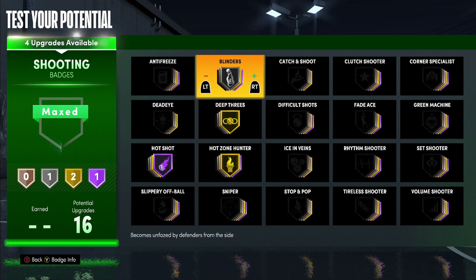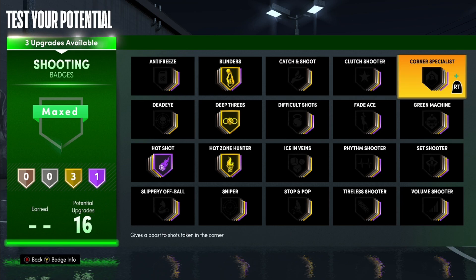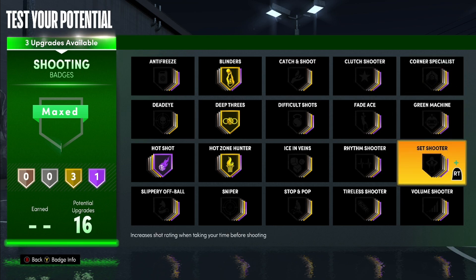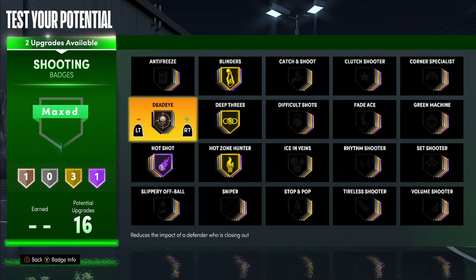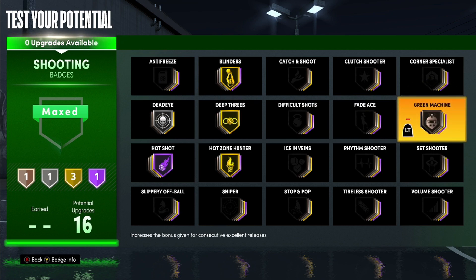For shooting, you need Hot Shot for sure. Blinders is a great badge — put that gold. Maybe Catch and Shoot bronze. If you're dribbling, you get your dribble packages at 96 overall — you have to wait, but if you put ball handle higher than the 79 I gave you, you get a different build. At 96 overall you get dribble packages, and after that you can probably do the Steph Curry size-up. Or you can put Dead Eye — silver Dead Eye — and that would be your safe bet.